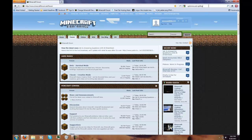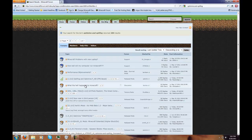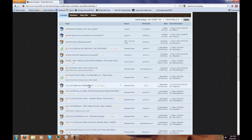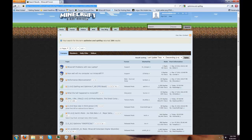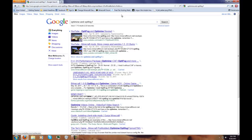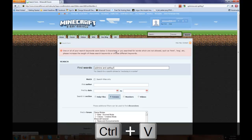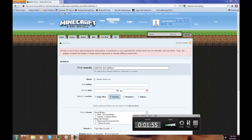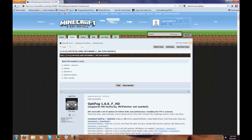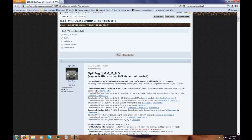I'll just go to Minecraft Forums and search. Copy paste — I don't want OptiFog. Holy crap, this is usually not that hard to find. Let me go back and search for this. Let me pause and I'll be right back on the link. Okay, so I found it. The link was here — I had to go into my history and open it up. So it's OptiFog 1.6.6 underscore F underscore HD.